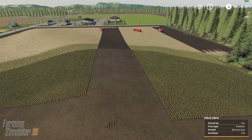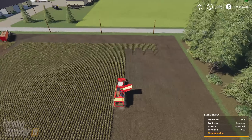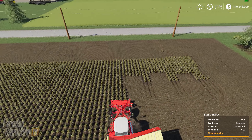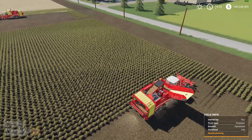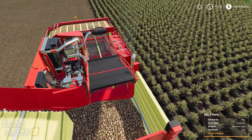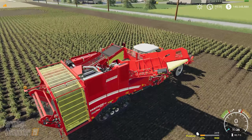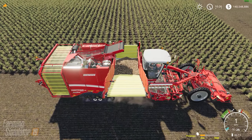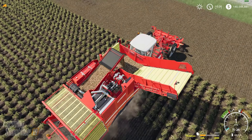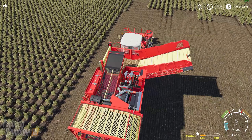Factory Farm will never be complete because NightCop is always adding something new. When he gets to FS19, he plans to learn 3D building modeling — researching real factories like Ocean Spray and replicating them so every factory on the map will be unique and original designs you've never seen before.